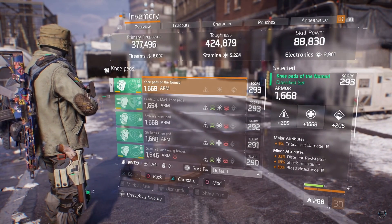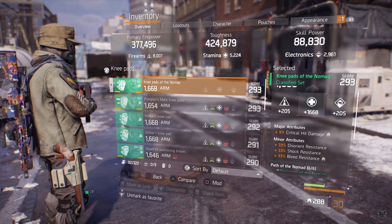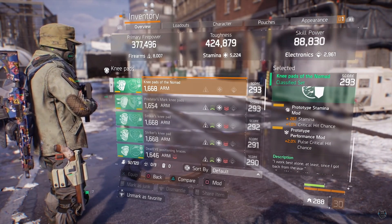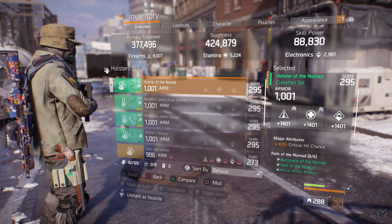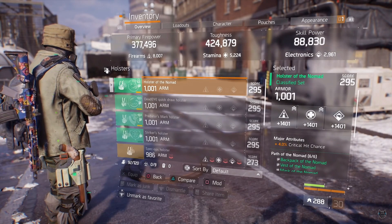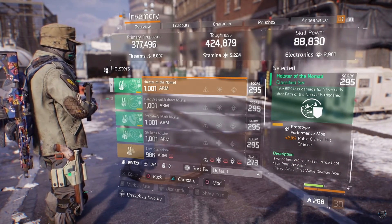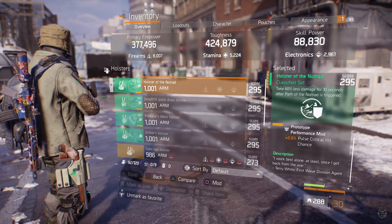For the knee pads it's rolled stamina. The major attribute is critical hit damage. The minor attributes are disorient resistance, shock resistance, and bleed resistance. For the mods I'm running stamina mods with 1% critical hit chance and performance mods with 2% pulse critical hit chance. For the holster the major attribute is 4% critical hit chance, and for the mods I'm running 2% pulse critical hit chance. A lot of times I run solo so I am going to run my own pulse versus relying on someone else running a pulse for me.